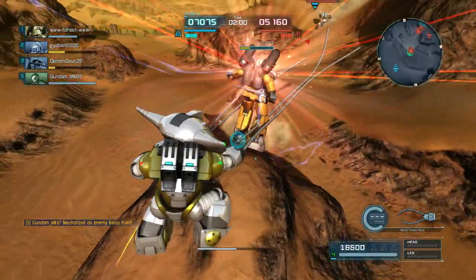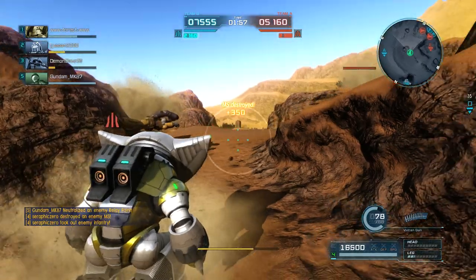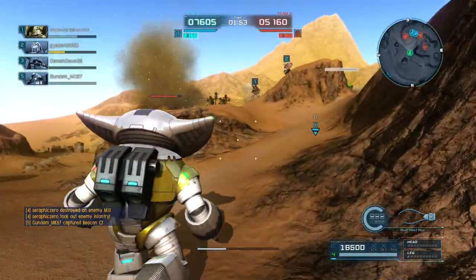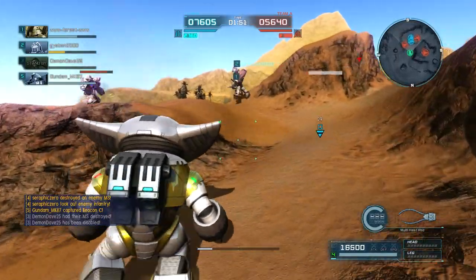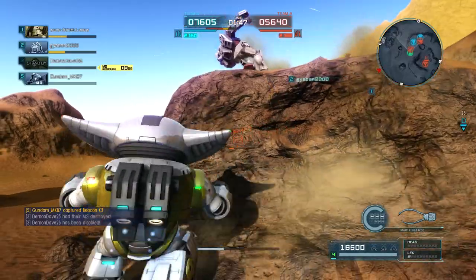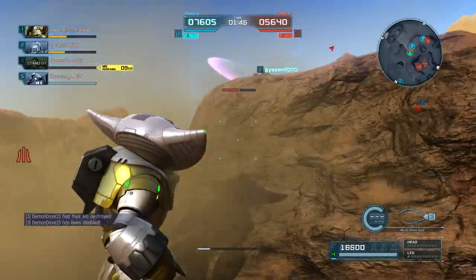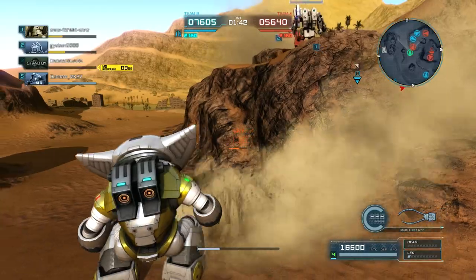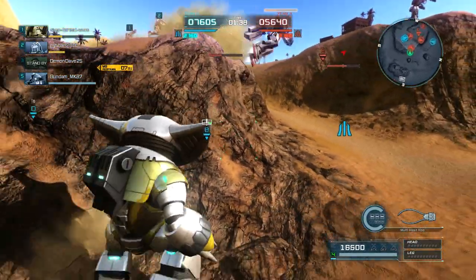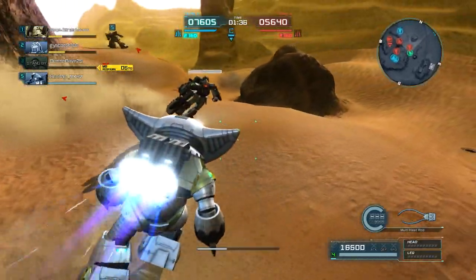Loser. Mid-air kill! I'm just styling on people. Okay, sneaking up behind this Aqua Gym. I don't think I can hit him again from this angle. I think they coded it so that if your melee weapon hits cover first it doesn't go through and hit people on the other side.